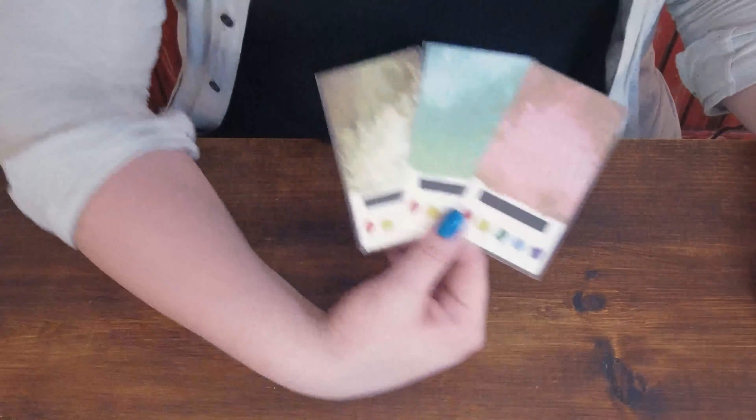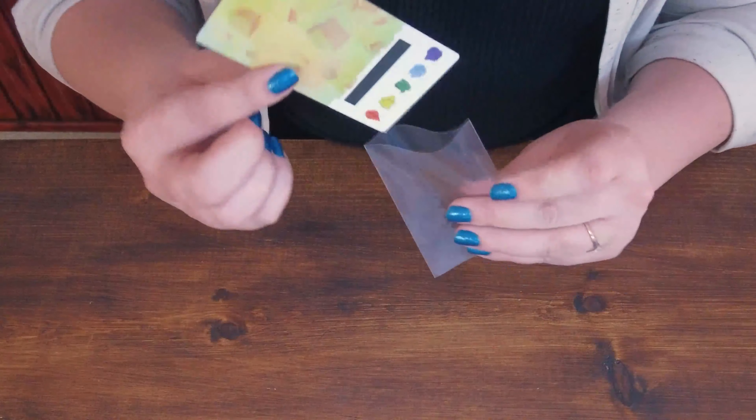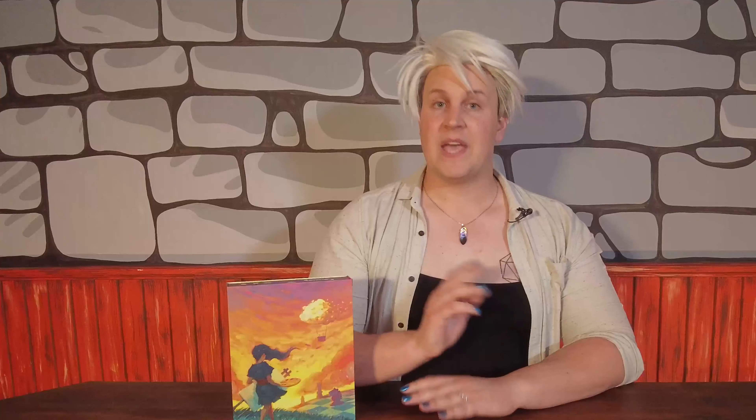Each player selects three backgrounds for their masterpieces, and if this is your first game, ensure those backgrounds are all in card sleeves. Each player also receives four inspiration tokens to start the game with. The player of your choice goes first.